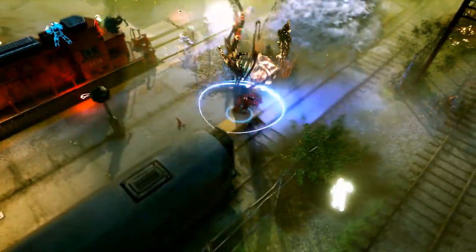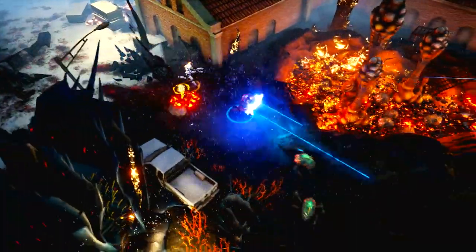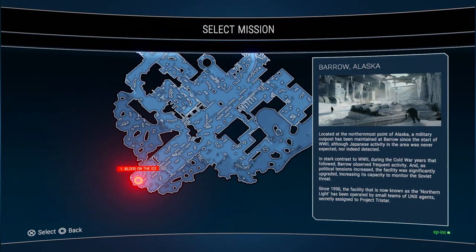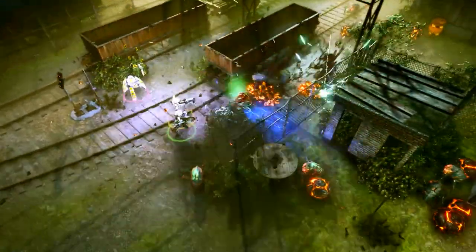After nearly a century of incidents, the Xenos — which are the aliens — committed to an all-out invasion and pushed mankind to the brink of extinction. They've established beachheads throughout the world, and the areas with the heaviest alien presence have been evacuated, closed off, and are known in the game as the zones of alienation.